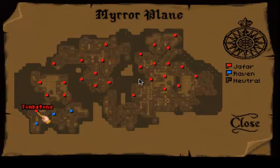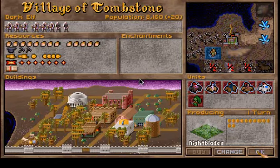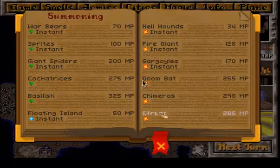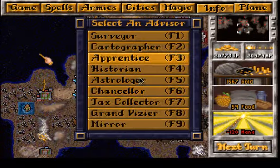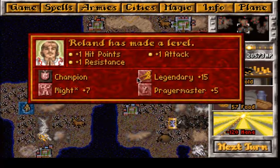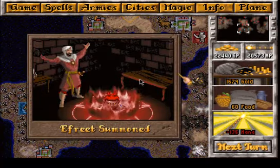We hit him last turn and sent him back into the Limbus. We are about to summon an Ifrit, and I think we just go on. Roland has made a level — he has finally reached the rank of a champion! Hooray! And an Ifrit summoned.